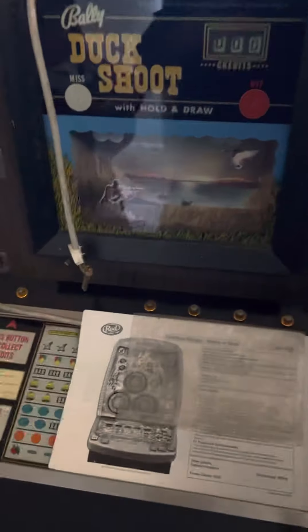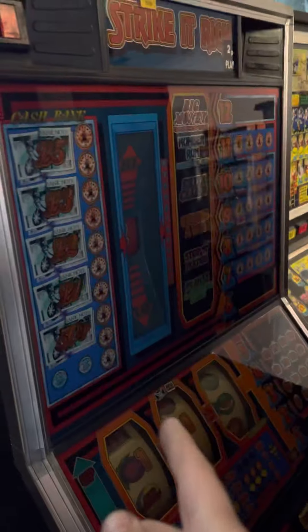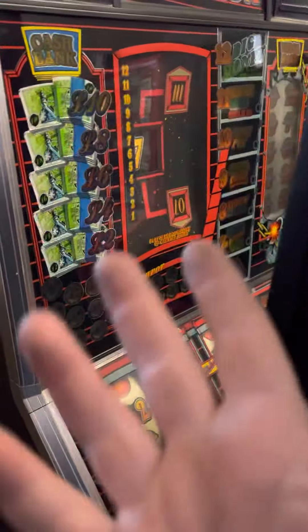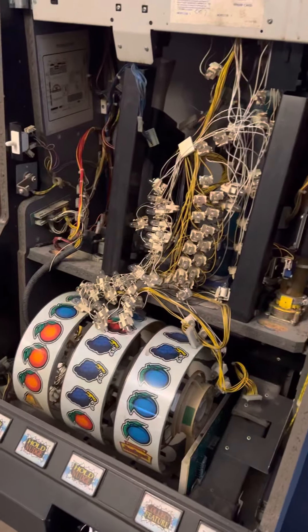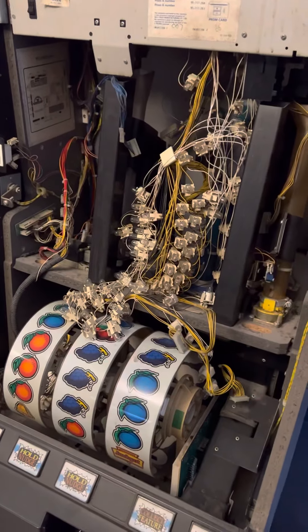Over here there's a Yabba and a very old Bally Duck Shoot. I've also got a 10 Out of 10 — a nice little machine. Excuse the focus, there's another vision cabinet there. This is actually a really good game on 2p; I'm quite impressed with that so I've kept it. Cash Explosion — of course I'm keeping that.